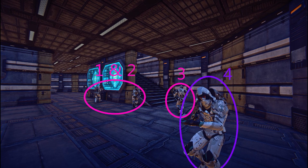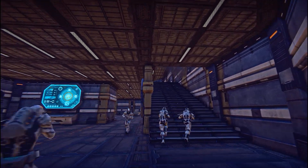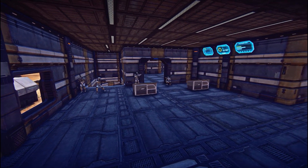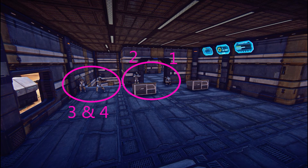4 moves behind them, covering their rear in the event of an enemy counterattack. As the squad approaches the doorway to the second room upstairs, 1 and 2 assume a breaching position once more and slice the pie again. This technique can be used on every doorway in the game. Take note of how 3 and 4 provide covering fire on the roof access staircase and the stairs behind them, keeping the squad covered from all angles of attack.